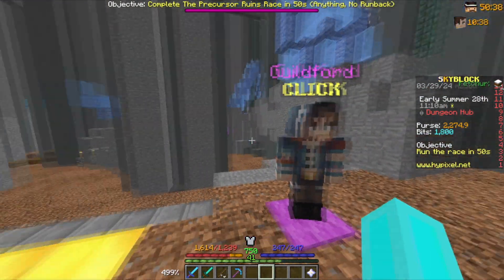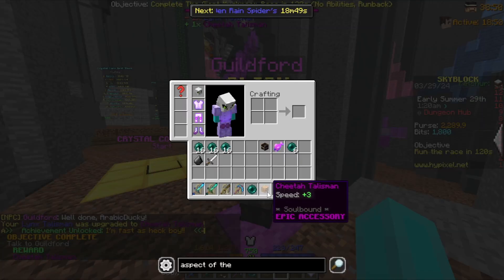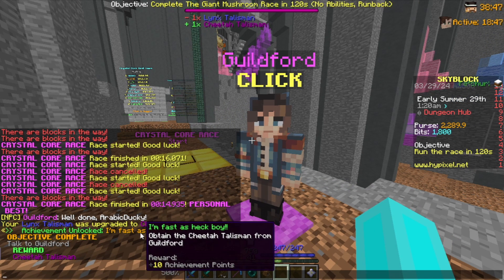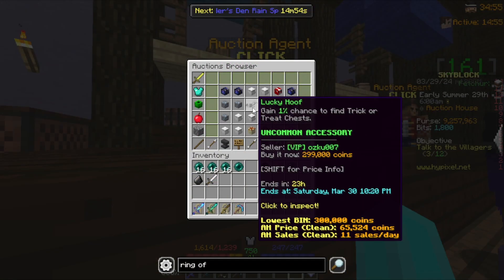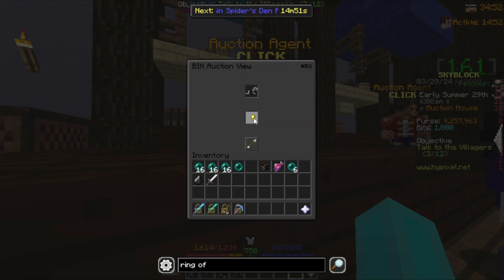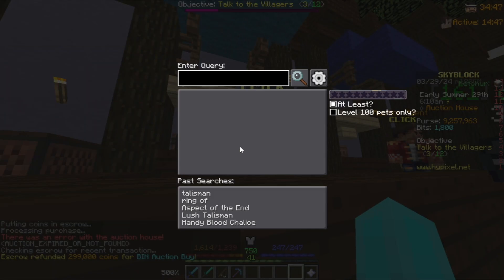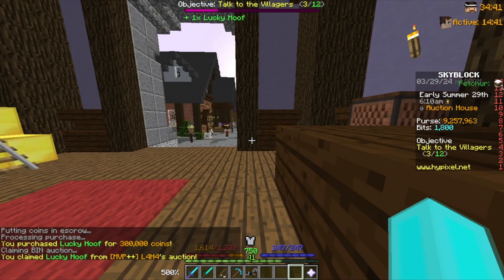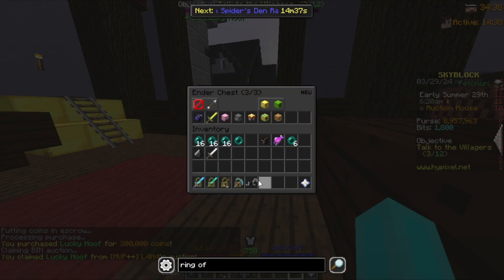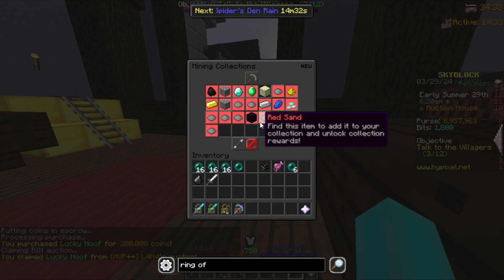Talking to the NPC in the dungeon hub starts a race — so much later that the old narrator got tired of waiting and they had to hire a new one. Now we have the sheeta talisman and got an achievement: 'I'm fast as heck boy.' That's five out of six talismans. For the last one I'll go with the lucky hoof because I'm not doing Melody — it's too painful, especially with my ping. All six talismans are now ready.